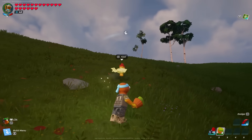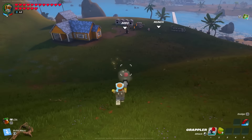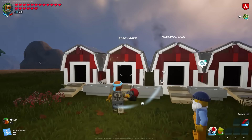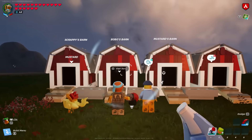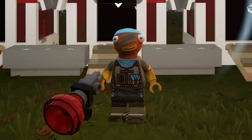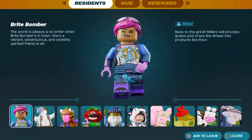Once you have animal treats, all you want to do is walk up to any animal out in the wild — chickens, sheep, cows, pigs — and give them one of your treats. It replaces the option of petting them and allows you to feed them. Once you go back to that empty barn you placed, it'll allow you to reassign that barn to that animal. You get to name them and make that their personal house.